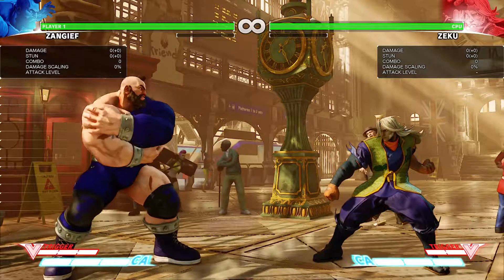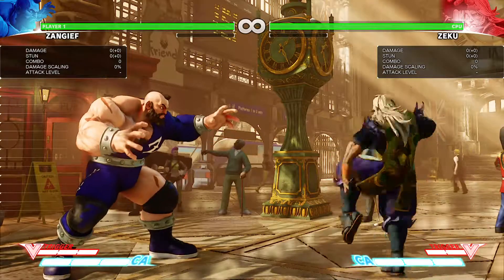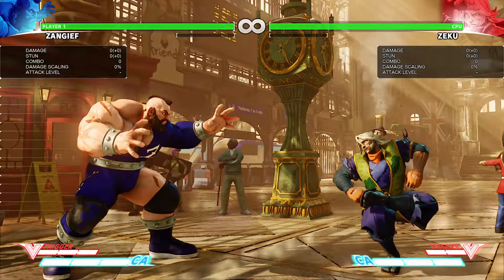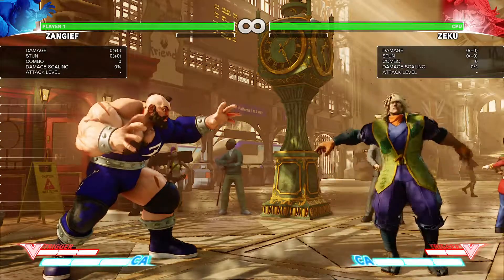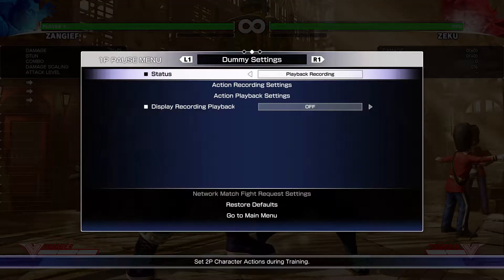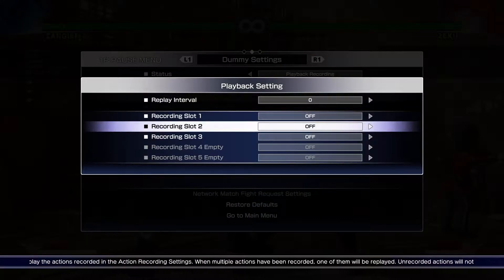Zangief. I am Timothy and you are watching video 0.14 in my series on how to fight Zeku with Zangief. This is 0.14 jumping medium punch. I will cover the neutral version and the forward jumping version of this move.